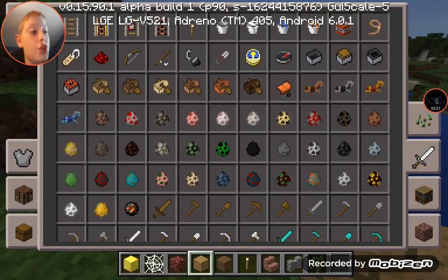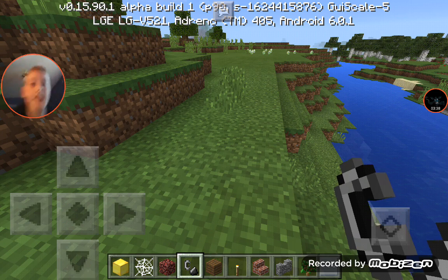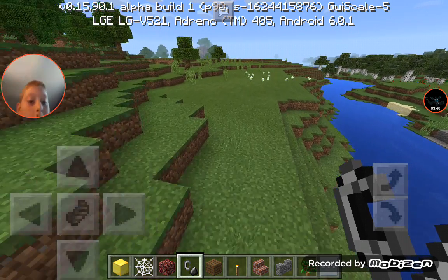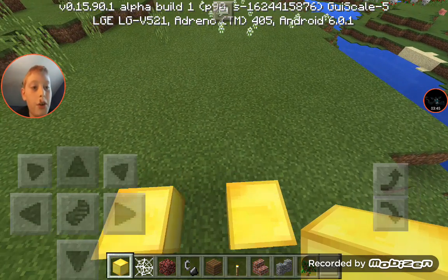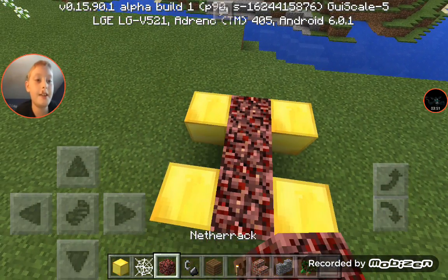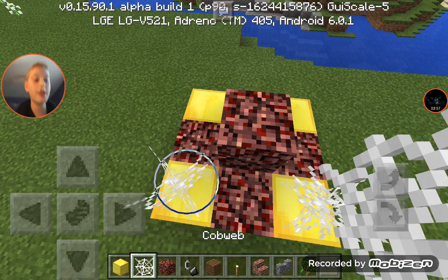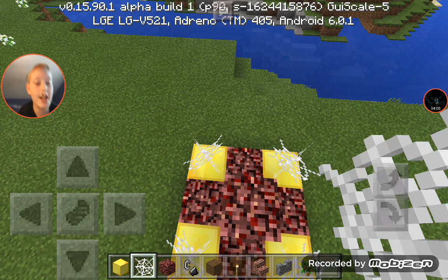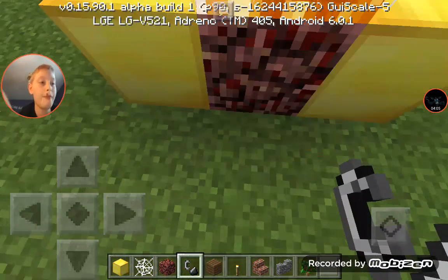Okay, we do need a flint and steel. I'll move my face cam down here a bit. So basically what you want to do is take four gold blocks and put them in a pattern, then put netherrack in between them. Put netherrack on top, put cobwebs on the edges and left side, and then put fire on the netherrack. All right!